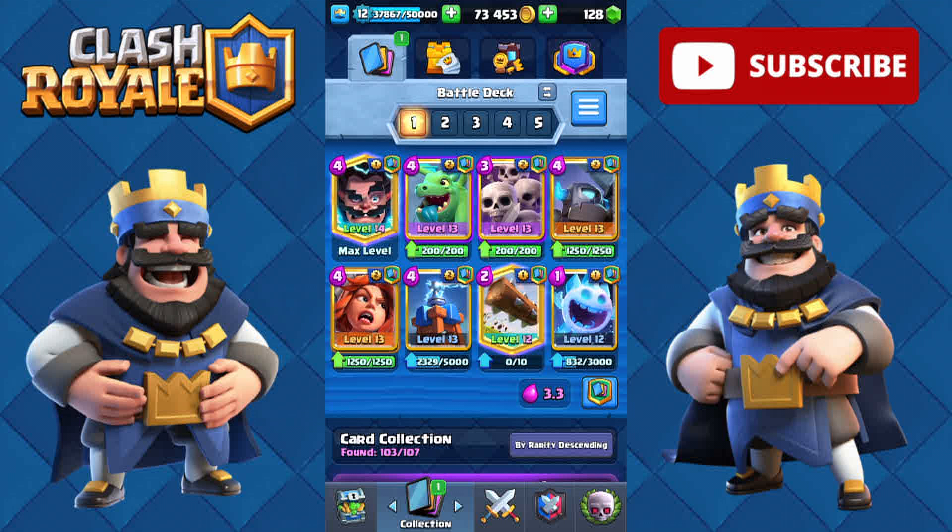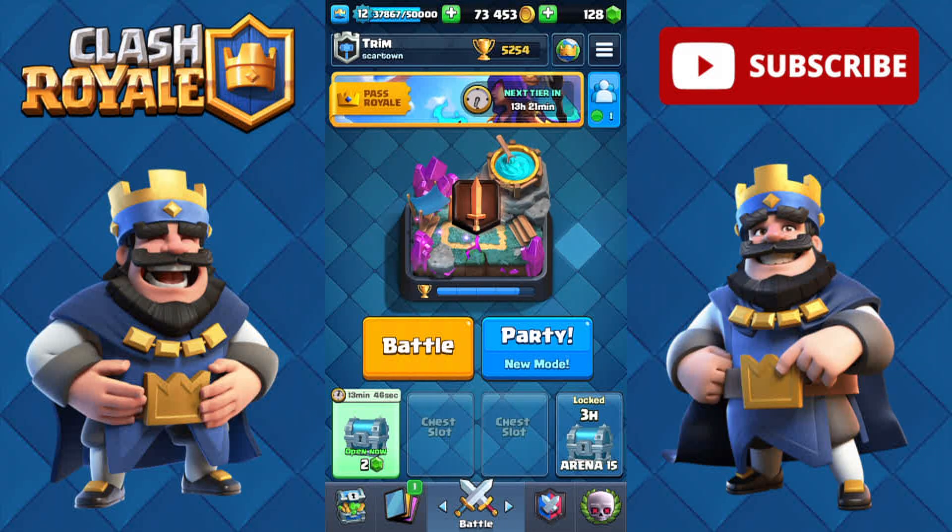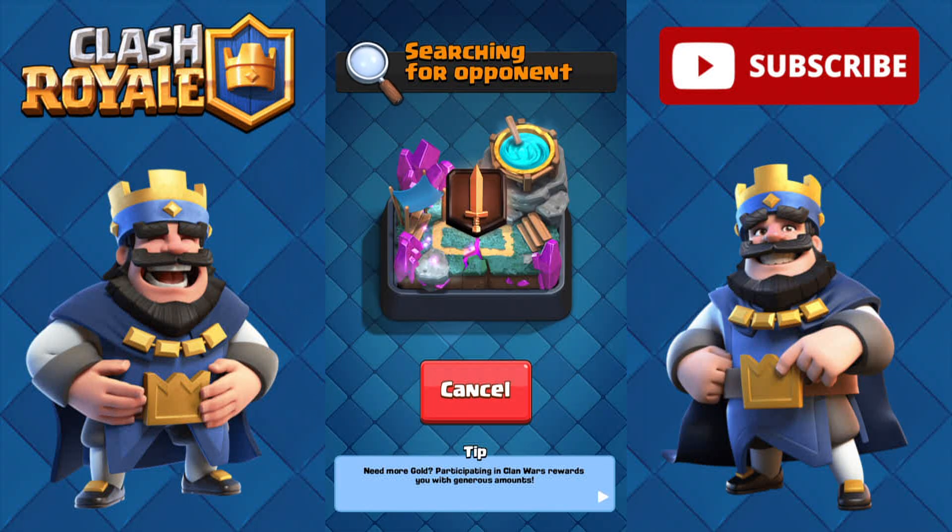One more thing: this deck has an average elixir cost of 3.3 with a lot of four-elixir cards. The idea is that it's very defensive - it's not even that much fun to play if I'm being completely honest - but you basically just want to keep cycling those four-elixir cards and play defensively for the most part. These are two pre-recorded games: one is very defensive where I chip down the tower, and the other is more offensive, showing two very different play styles this deck works well for.